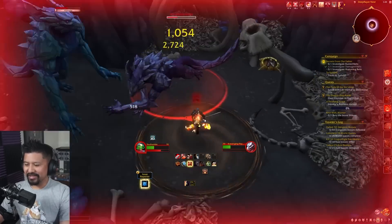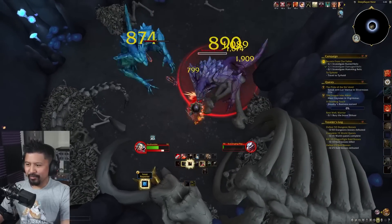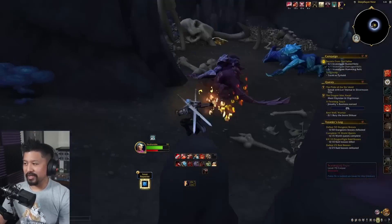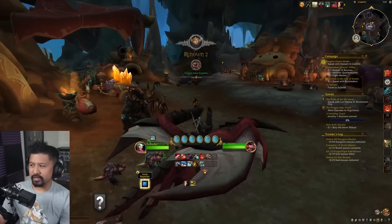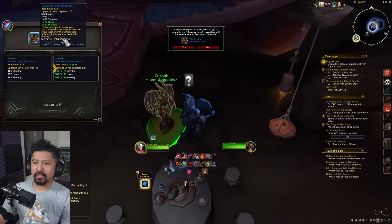These guys are putting on the pain. I know I have a stun button — okay, just kill this guy and then I can get my Impending Victory back up. So I'm getting started, but my aim here is to get gear. Oh, there's an assault! Let's go. Upgrade a piece of equipment with flight stones — I'll upgrade this neck.